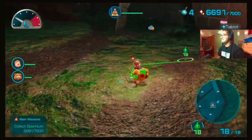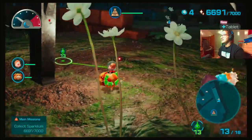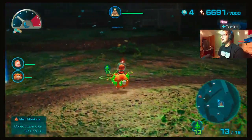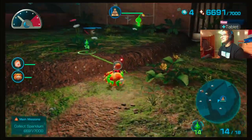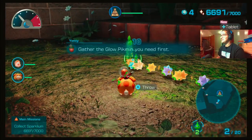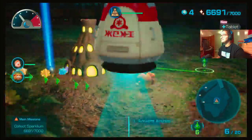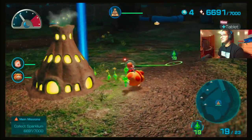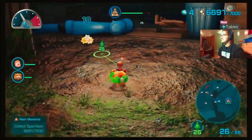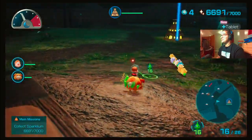All right, where are they? I can see those red dots — must mean they're right over there. Oh fudge! Focus on protecting — glow pikmin you need first, then focus on protecting after that. Gotcha. Yeah, I've really gotta protect this place. Wait, I remember this place — this is where we were before.